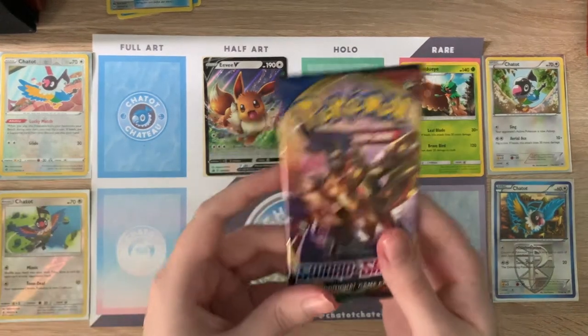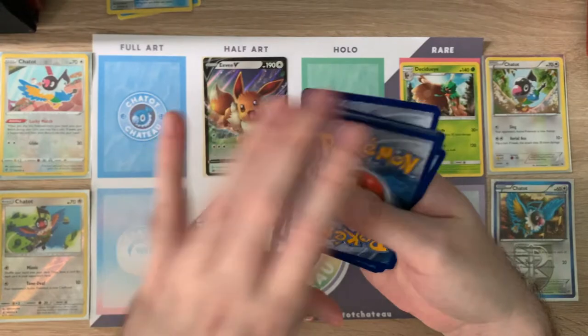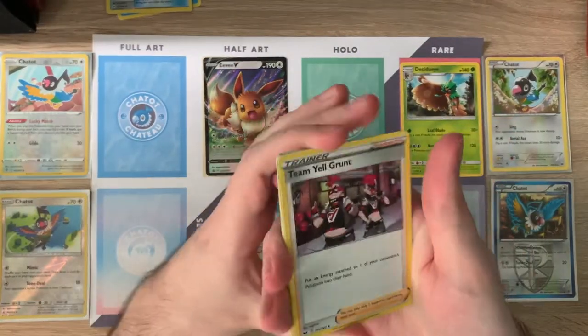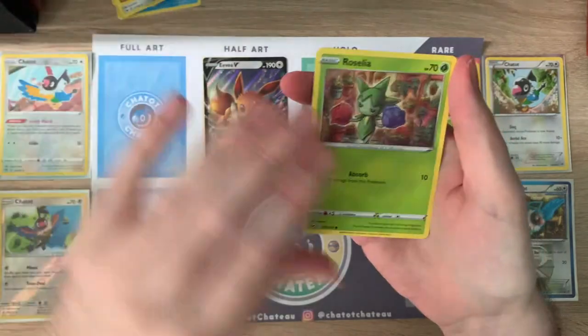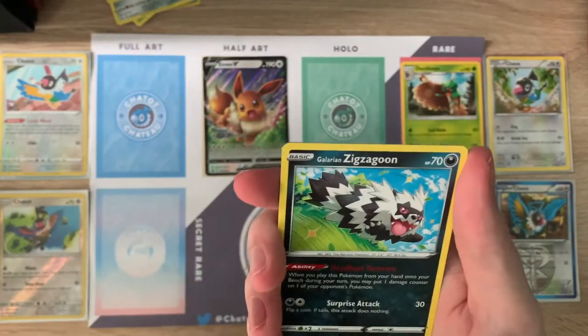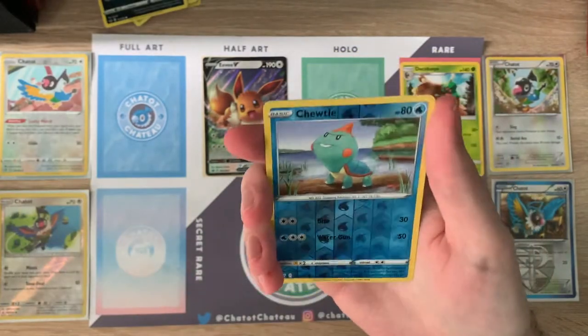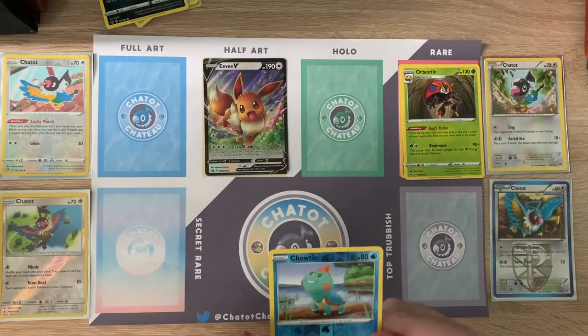Now we have a Sword and Shield pack — I'm eager to get this one open because I'm still after that Marnie card. If you saw the last video you know I'm on a quest to get Full Art Marnie, don't care which version. So: Fire Energy, a Team Yell Grunt, Indeedee, Galarian Stunfisk, a Rayhorn, a Roselia, Ferroseed, Crobat. The reverse holo dark texture is really hard to spot sometimes. On the end just a regular Orbeetle — nothing to write home about.